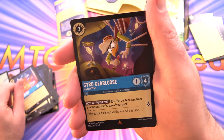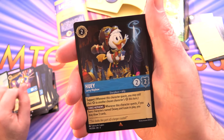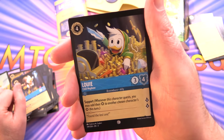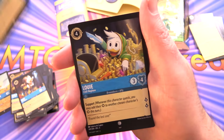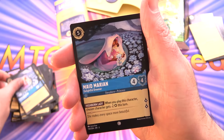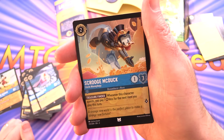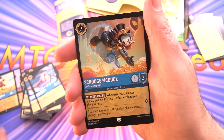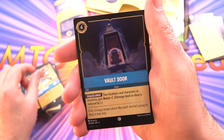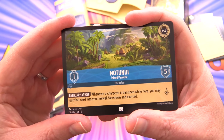Gramataula - three of those as well. Gyro Gearloose - isn't he from DuckTales? - one of those. Huey, the Savvy Nephew, and Louie, the Chill Nephew - three of those. Maid Marian - two of those. More Scrooge McDuck - the first one was Richest Duck in the World, this is Uncle Moneybags - two of those. Vault Door - two of those. And another location, Motunui - two of those.